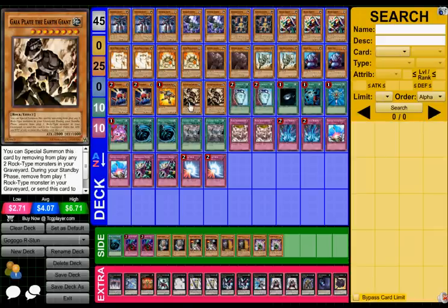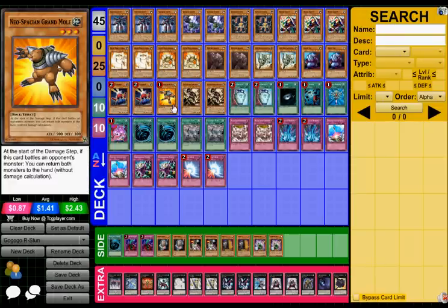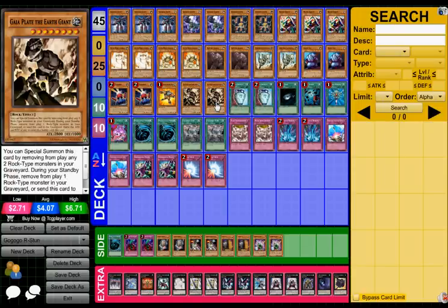And for this guy — Gaia Plate the Earth Giant. Literally I get a 1900 beatstick that mills more rocks into the grave. It's pretty good. And when it's destroyed I get to draw a card — it doesn't really have that many weaknesses. Neospatial Grand Mole — it's a rock, it's a troll, do I need to say more? Two Gaia Plate — this is an interesting card, I may drop it to one but it seems to be working alright at two. It says I can special summon this card, banishing any two Rock-type monsters in my graveyard, but during my standby phase I have to banish one Rock-type monster from my graveyard or send this card to the graveyard. Any monster that battles with this card loses half its attack and defense. It's a 2800 beatstick — my boss monster.